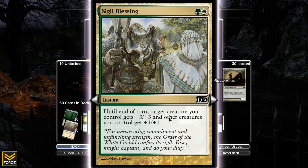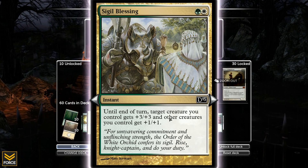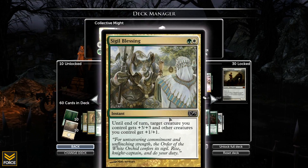Two lands for a 2/2 - I can either play a forest or plains for either casting cost, I just gotta pay two of them. I can tap four to put a token into play, or tap four and creatures I control get plus 1/plus 1 until end of turn. Pretty awesome card. Sigil Blessing - until end of turn, target creature gets plus 3/plus 3 and other creatures get plus 1/plus 1. Hell yes.